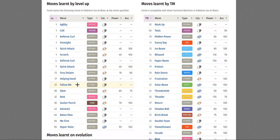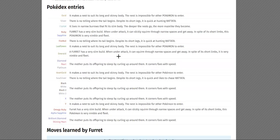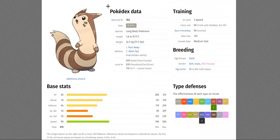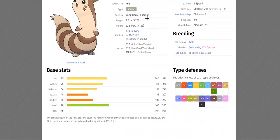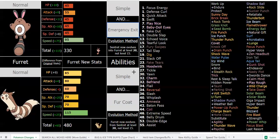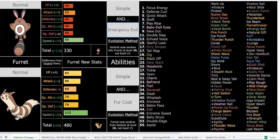As for the abilities, Simple and Fur Coat are both pretty self-explanatory in my opinion. Its name is literally Furret and it's based on a ferret, and it has this big fluffy fur, so Fur Coat makes a lot of sense. I've kept base 85 HP because they are six feet long, so I figured why not just keep the base 85 HP — I wouldn't know where else to put the stats anyway.